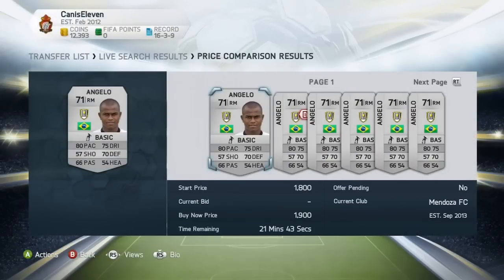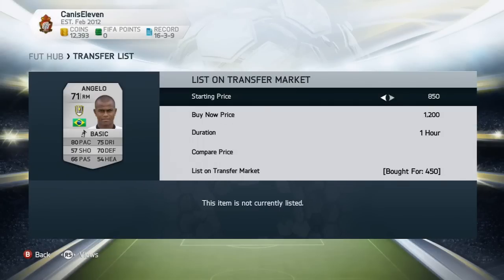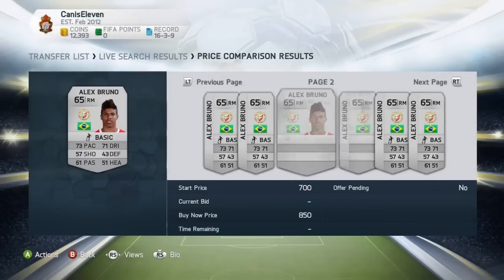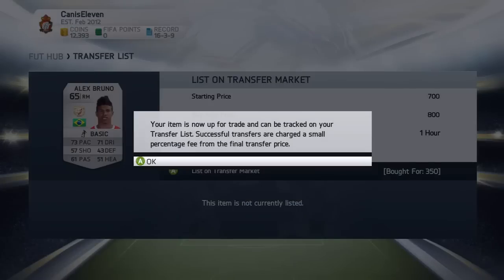I got myself an Angelo for 450 coins and I'm going to list him - his lowest price is around 1,200 coins, so I'll put him up for about 1,200 coins, making a big profit. I also got another right mid worth about 850 to 950 coins - it goes up and down. I got him for 350 to 450 coins and I'm going to make a profit on him too. This way you always get around 300 to 400 coins per flip.